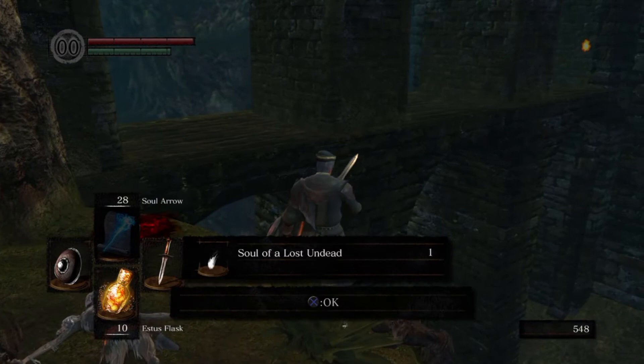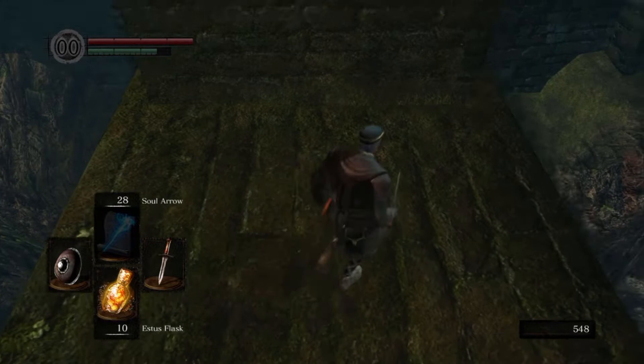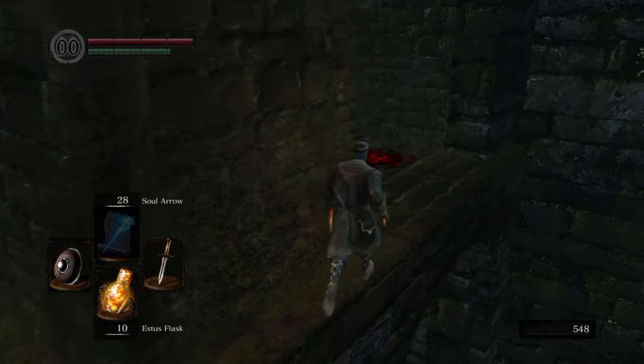There are two items we can grab: a soul, and then we have to jump to that sort of bridge there to get that item. Just get a running start and jump. I have to be careful not to fall.